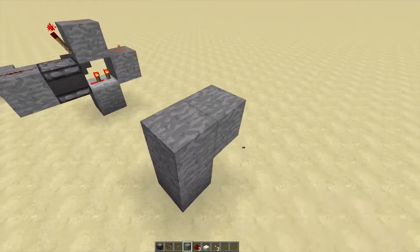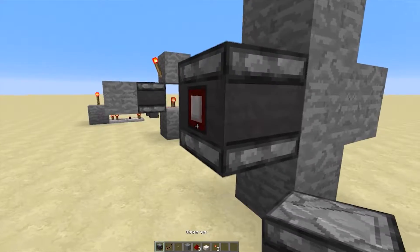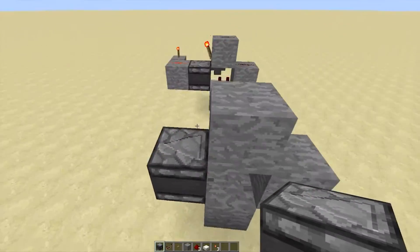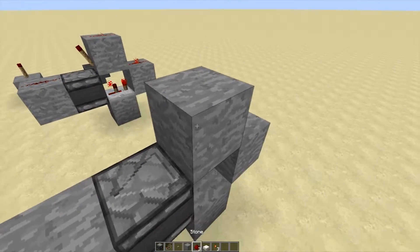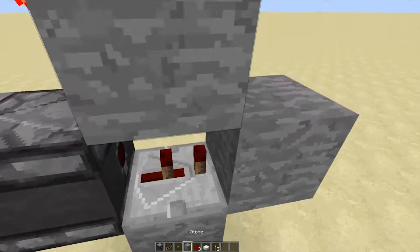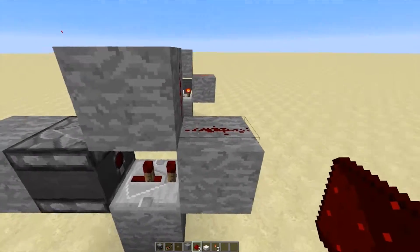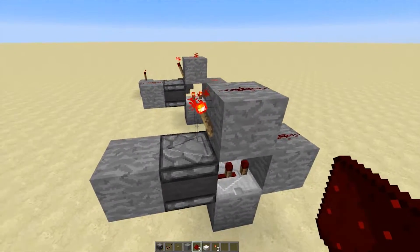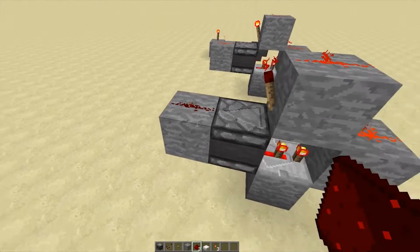To build this it's pretty easy. Place these blocks, then the observer block there, put the torch down, and the repeater has to be on tick number two, otherwise it won't work. It has to create a slow enough delay for the torch to update — if the torch doesn't update, this doesn't work. Then to activate it, just put redstone there and you've got it.